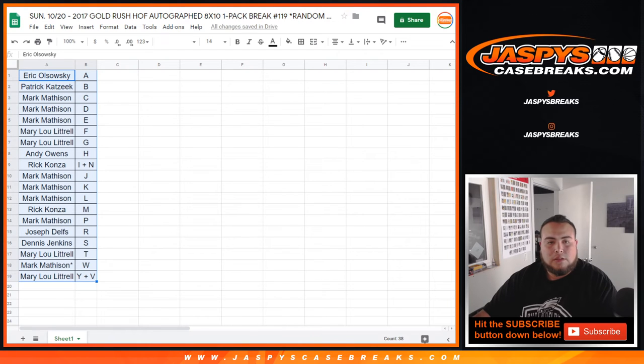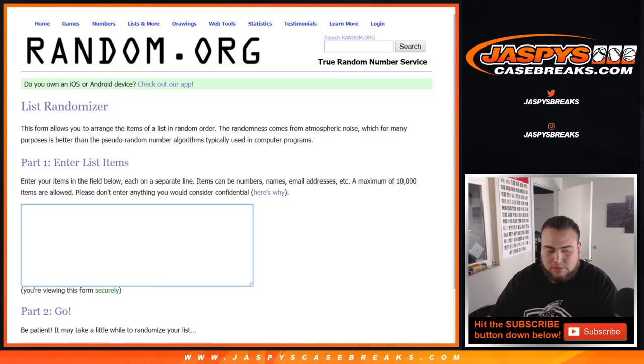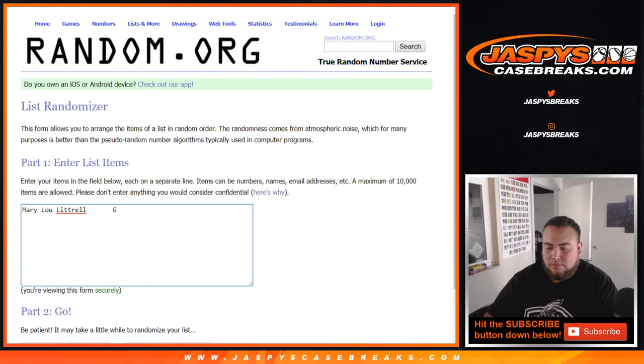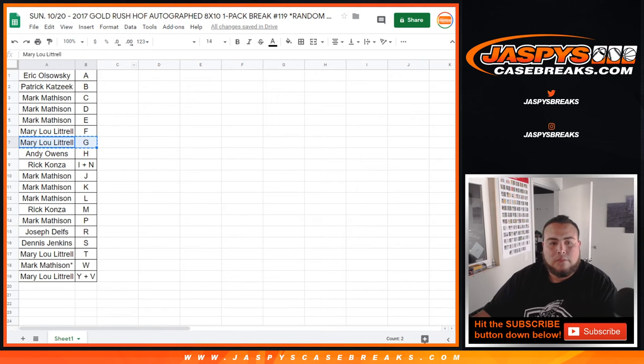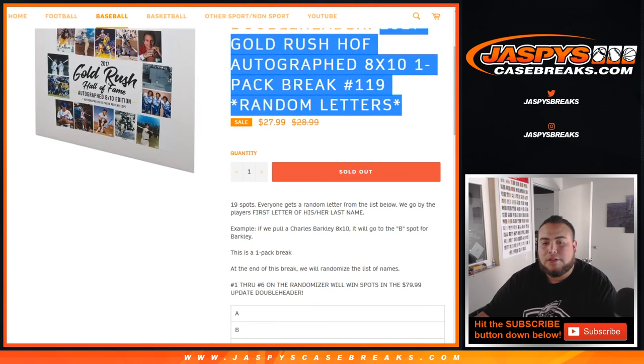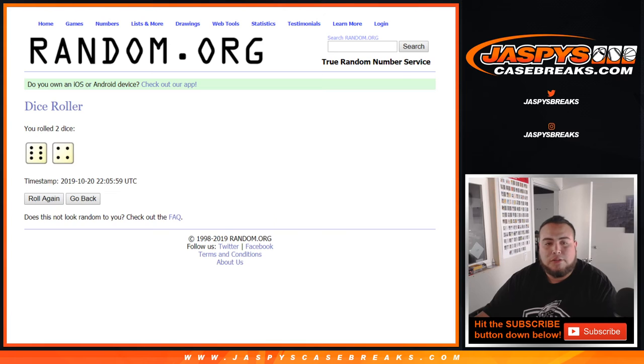Let's set up the randomizer. We'll do a dice roll, put two lists, and use the same dice roll for both. We'll do it for the randomizer — should I just put their names in there or the player names? Doesn't really matter. Alright, grab the original list, and this will be for spots in update.